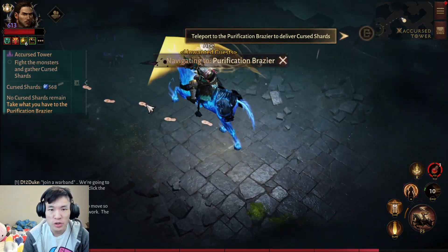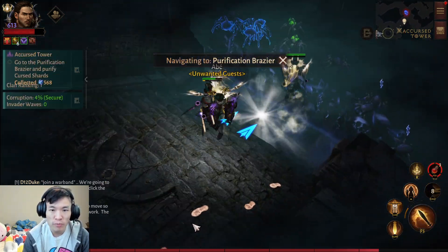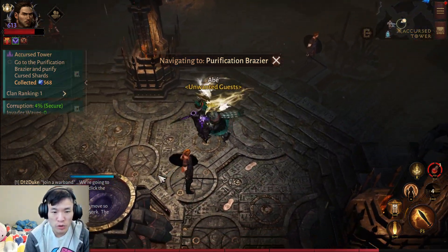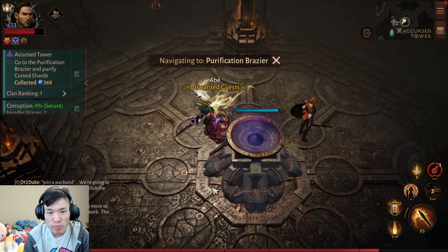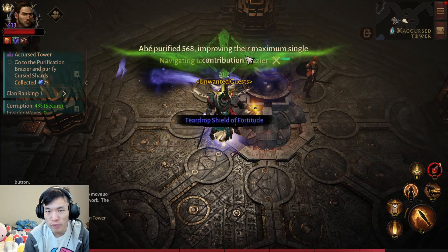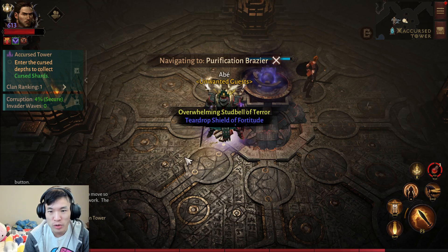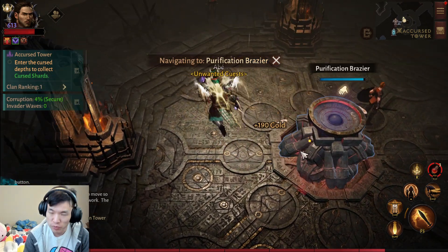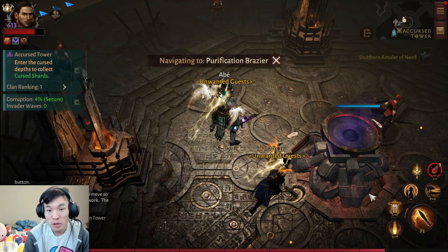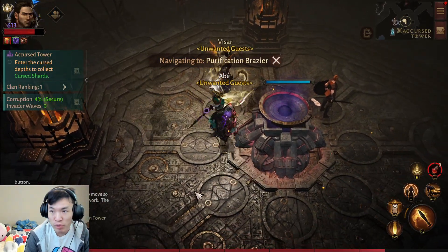I farmed about 568 shards. The more shards you farm, the higher the rewards are when you return to the Purification Brazier. It purified and improved something, and I got some loot — no legendaries though, maybe one, but no legendaries.